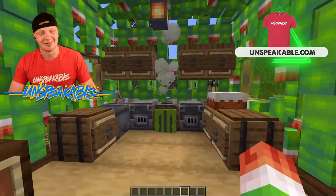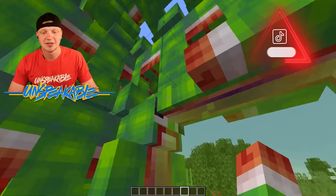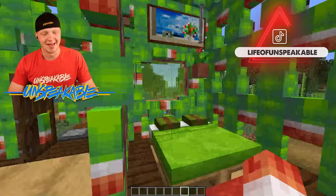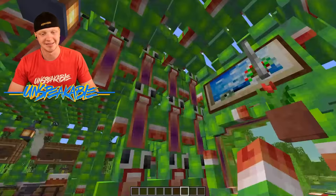Tons of barrels for storage as well. We also have a nice kitchen table, green windows, surrounded by unspeakables. I'm stepping on my own eyes. And then in here, we have my bedroom. We have kind of my closet over here and my bed where I sleep. And of course, I just have unspeakables constantly staring at me.